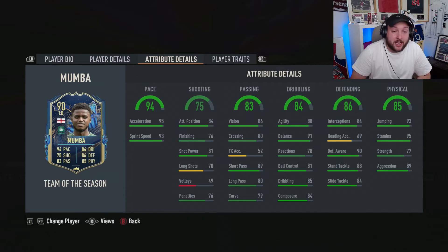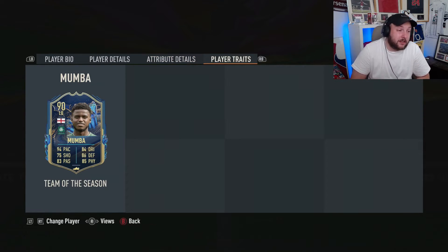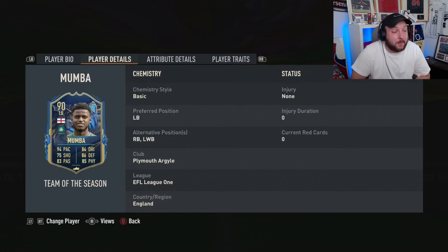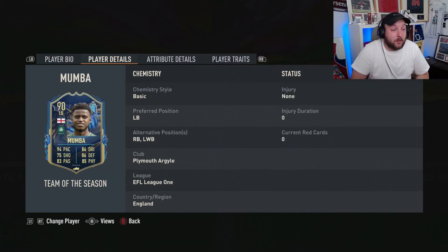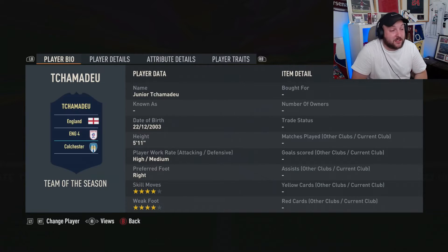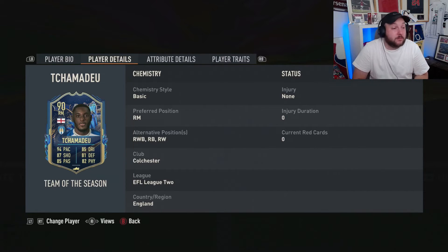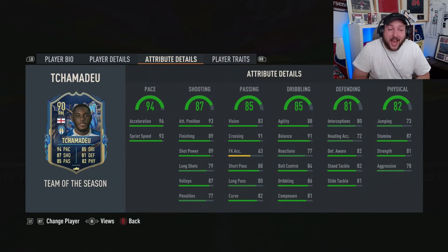Moving on to Mumba - five-star weak foot, three-star skill, high-medium work rate. If you're playing a 3-4-1-2 or a 5-4-1 formation, he's gonna be really good at left wing back. He can also play right back - he's right-footed with five-star weak foot so left or right won't make much difference. Like a really cheap Zambrota, with 95 acceleration, 93 sprint speed, and really good agility and balance. He has fantastic jumping despite being five foot six. With 95 stamina, no traits unfortunately, but he's a really good option if you're looking for an English left back. The only issue will be chemistry.